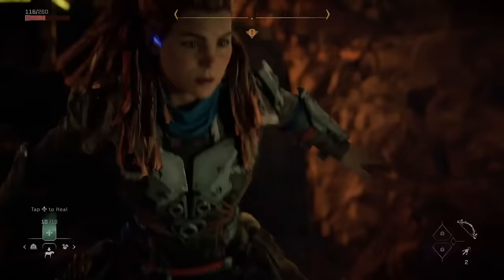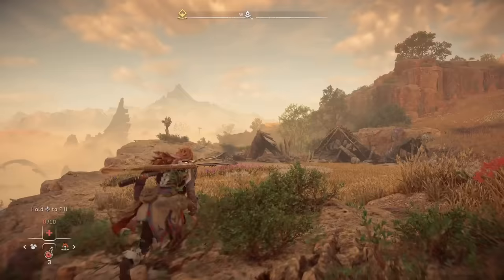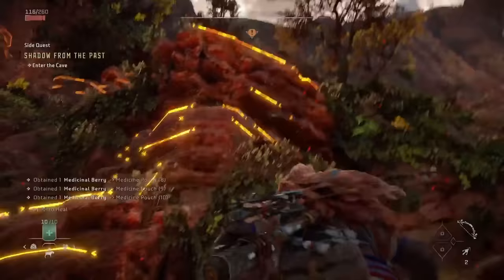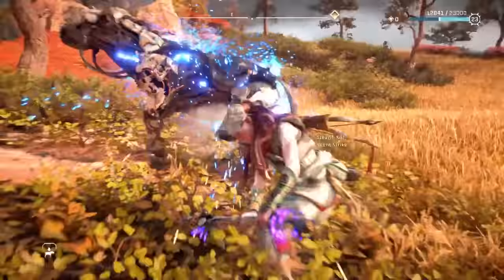Now you're armed with all the essential knowledge you need before your journey to the Forbidden West unfolds. For more on Aloy's next big adventure, check out the biggest changes between Zero Dawn and Forbidden West, or all the things Horizon doesn't tell you. You can check out our full guide to saving the world from the Dinobot Revolution over on IGN. A big thanks to our friends at 5-Hour Energy for sponsoring this episode. Thanks for watching. Game Proud.